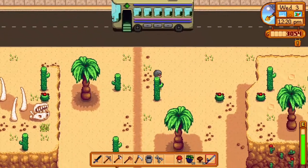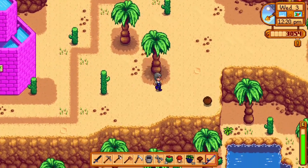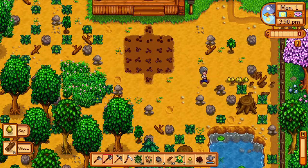For both cactus fruit and coconuts you need to finish the vault in the community center to unlock the bus, and then you can pick them up off the ground like any other forageable. Sap is found every time you chop down a tree, and you can also place a tapper on mahogany trees to get sap every day.